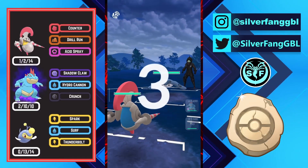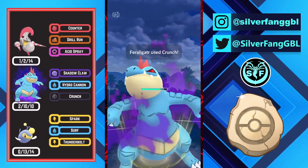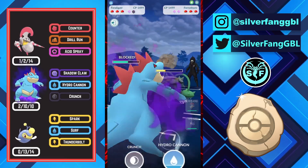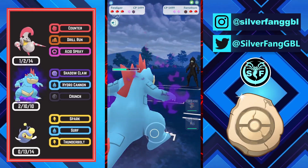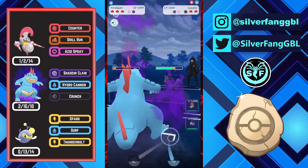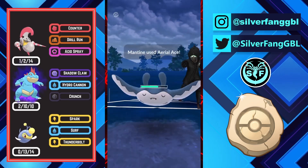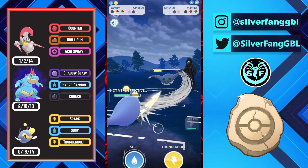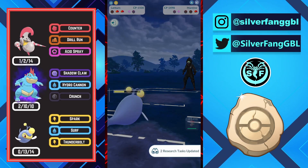Into the next match we have Escavalier versus Mantine — bad lead for us. I switch out into my Feraligatr and opponent comes in with his Ferrothorn. I will go for the switch advantage, and if opponent does not pair it with Mirror Shot, I can easily take back the switch advantage. I go for the Hydro Cannon to force the shield and opponent decides no shield, so we get switch advantage using only one shield, which is pretty good. Opponent comes in with his Lucario so we will get one shield from opponent anyway. I come in with my Escavalier, opponent comes in with Mantine, and here I completely farm down this Mantine for a lot of energy, then throw all that energy onto Lucario. We farm down Mantine and we have 2 and a half Surfs loaded for Lucario, so opponent surrenders.